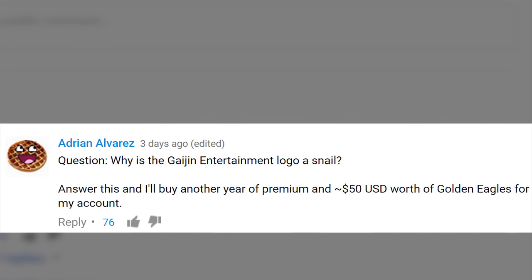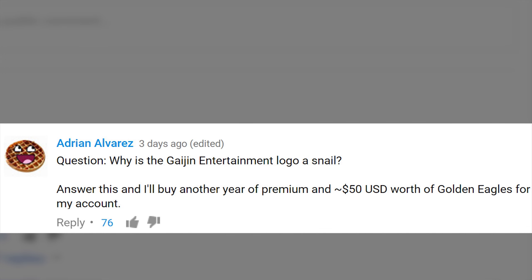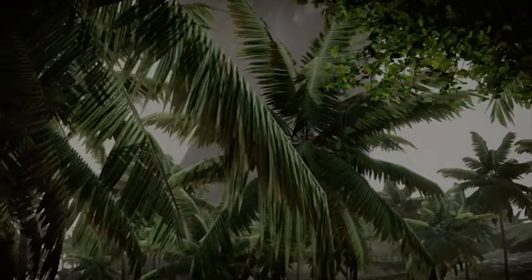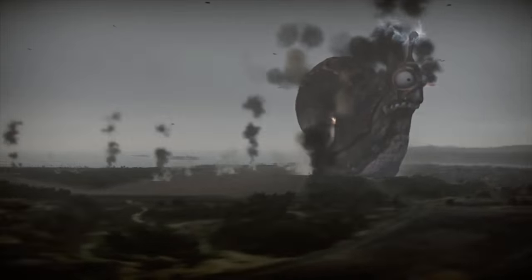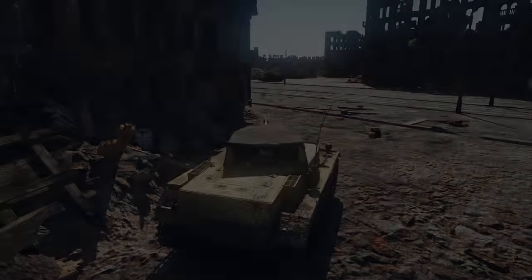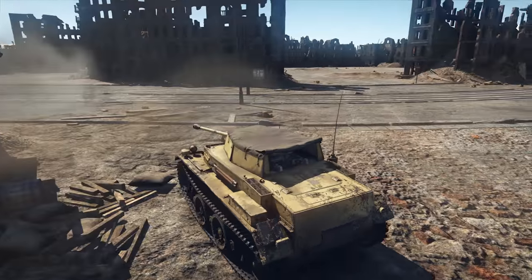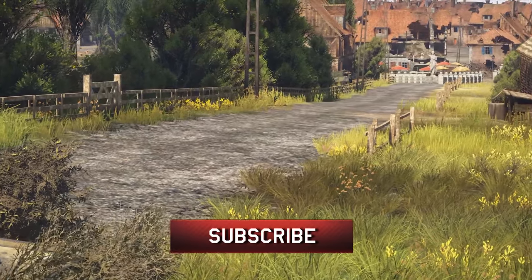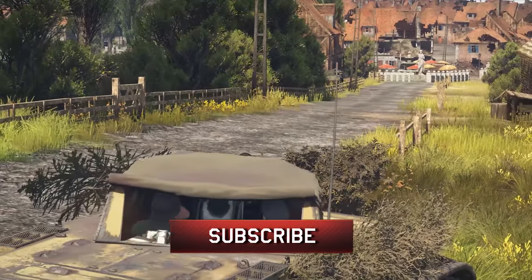Finally, an important question from a player called Adrian Alvarez: why is the Gaijin Entertainment logo a snail? Because we're secretly worshipping a giant laser-shooting god-snail of snail kind. Do whatever you want with this information. That's it for today, but feel free to write your questions in the comments below. We do read them all and you might see some answered in the next episode. Don't forget to subscribe to our channel. See you on the Shooting Range!